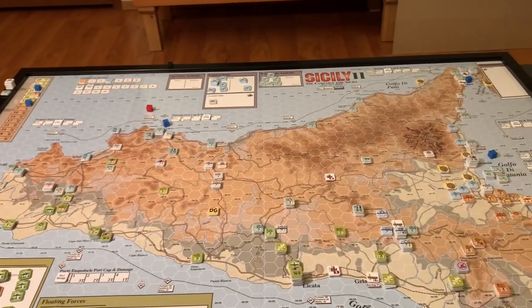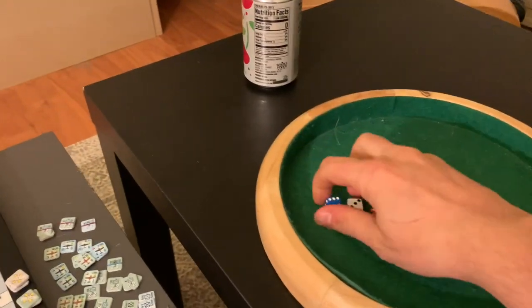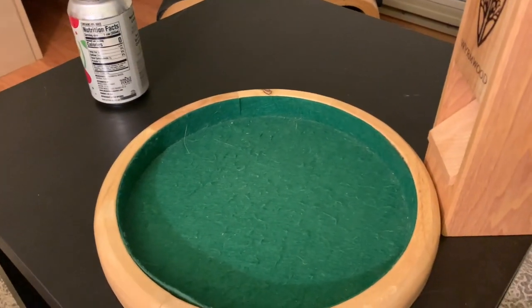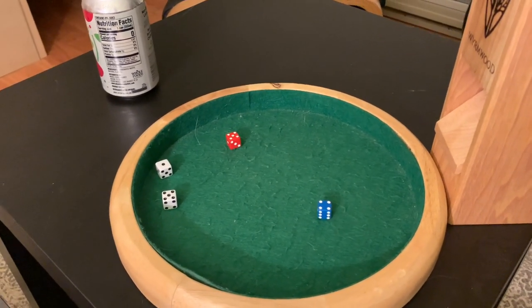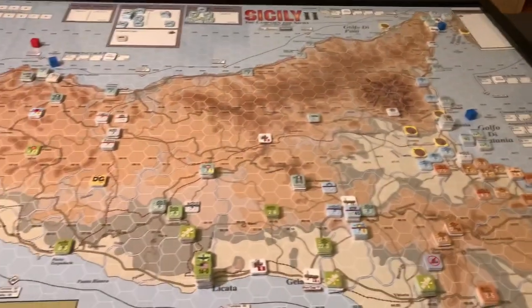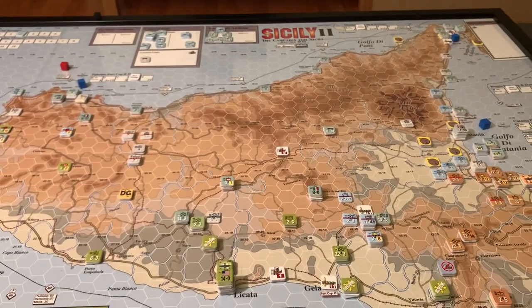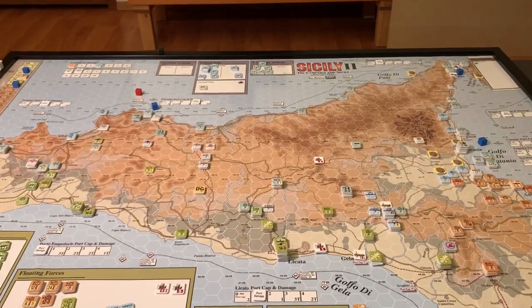July 21st is the first key scoring turn. Rolling initiative — colored dice are the Axis, white dice are the Allies. The Axis wins initiative. They're going to want to probably make the Allies go first, though they could take a double turn here. That's one consideration to think about before deciding.